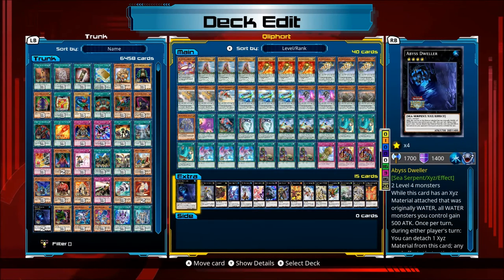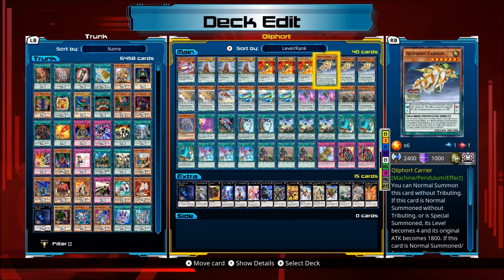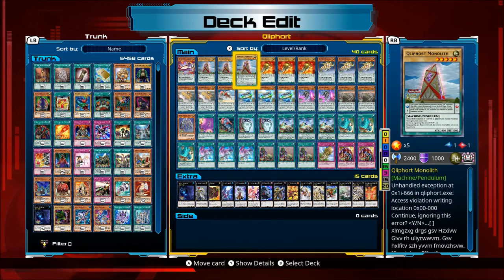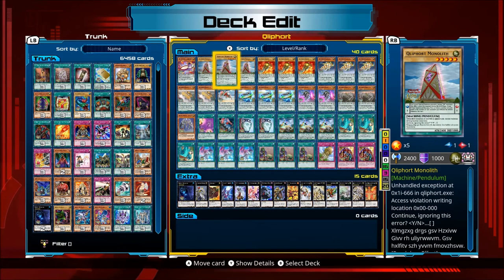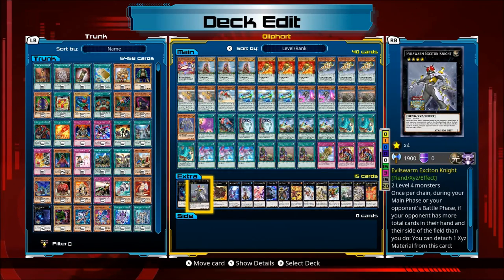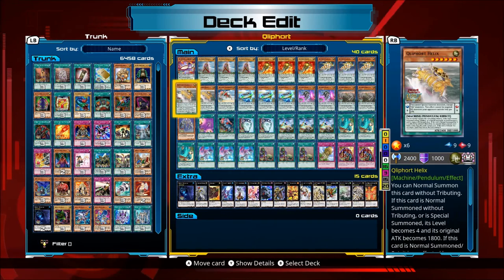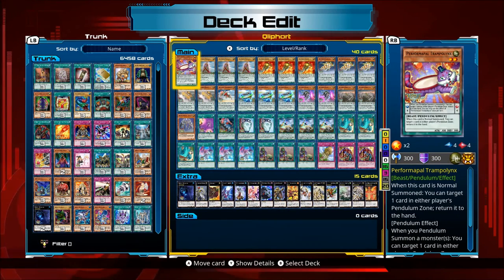Extra deck — you can barely summon anything at times because you're normally going to have a Klee Pendulum monster in the Pendulum Zone, meaning you cannot special summon monsters except Klees. The only time you can really use the extra deck is if you have Trampolinks, Pendulum Summon, and return that Klee to the hand — then you might have two level 4 monsters on the field. It's not a deck where you generally Xyz Summon anyway; you just try and OTK or win on the next turn. Alright, I hope you enjoyed that. Thank you all for watching and see you again soon.